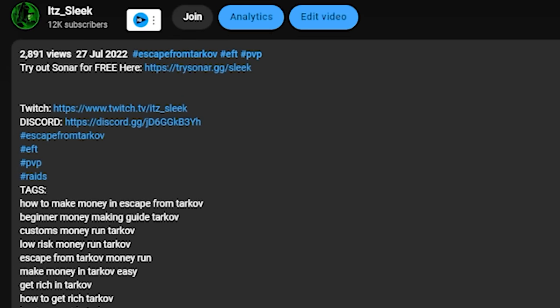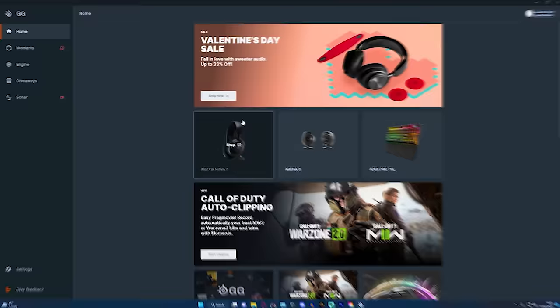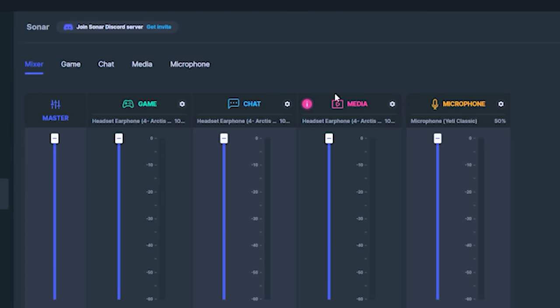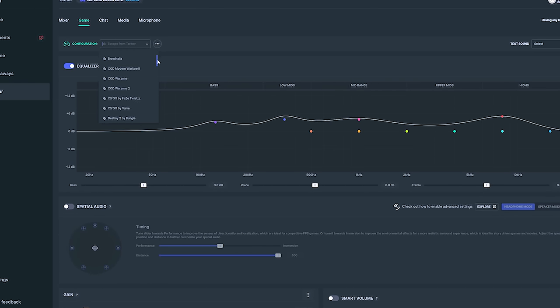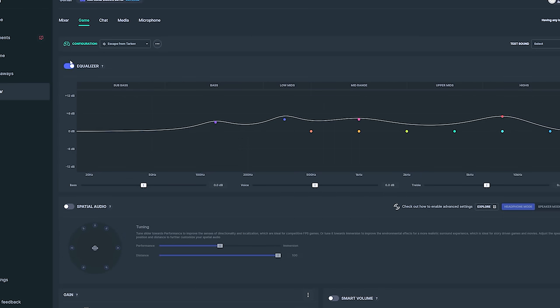Firstly, click on the link in the bio or the top comment to download the program. Once you've got that installed, you can open it up, create an account, and that's it — you're in. Click on the Sonar tab and it'll take you through an easy-to-follow setup. Once that's completed, we'll be in the Mixer tab where you can make sure all your devices are correctly selected. Then you can head to the Game tab where you'll see a variety of options. Scroll down until you see Tarkov and select that one.